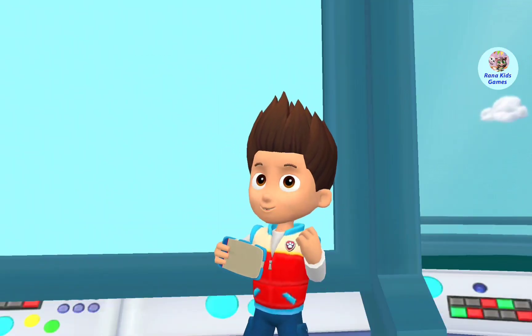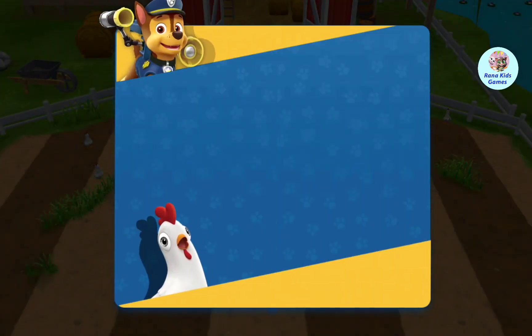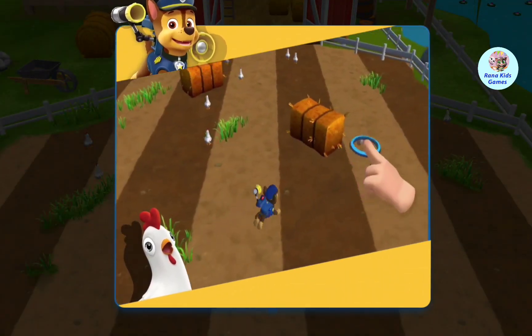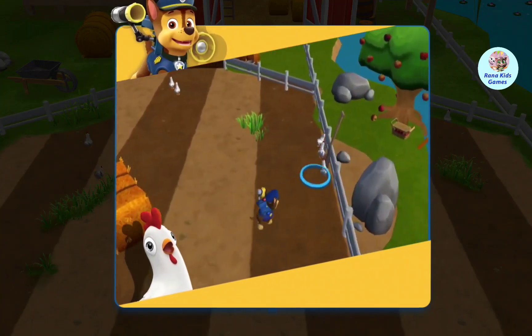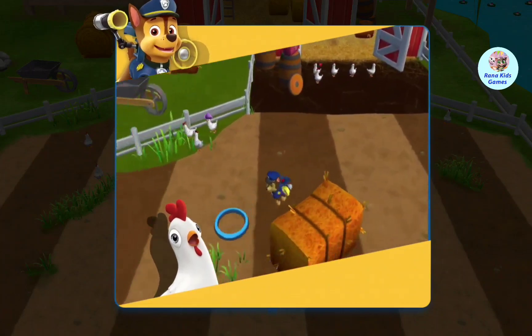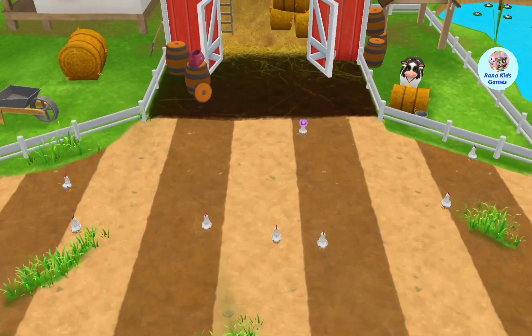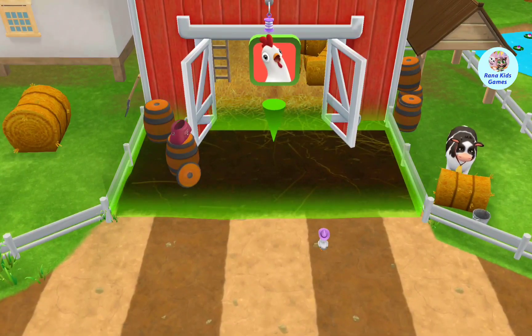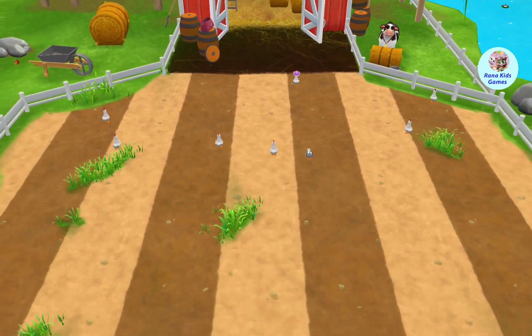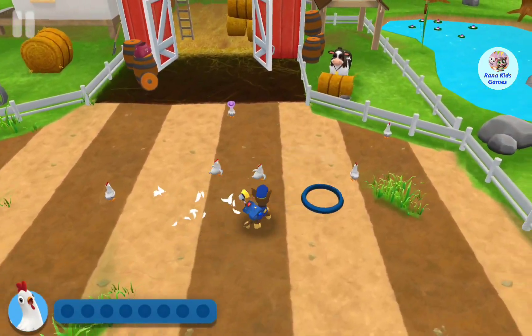All right! Paw Patrol is on a roll! Chase in! Cluck, cluck, cluck, run amok! Tap on the screen to move Chase around the field! When Chase gets close, the chickens will move away from him! Get them to move back into their coop! This is the chicken coop! Find all the chickens and bring them back to the coop! Don't worry if they split up — you can go back and get them later!